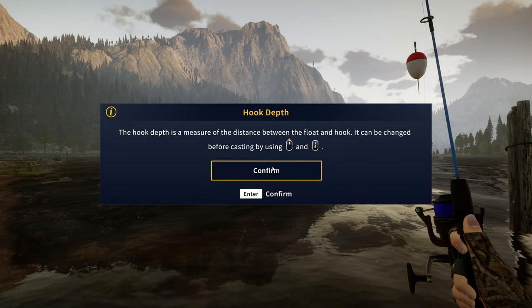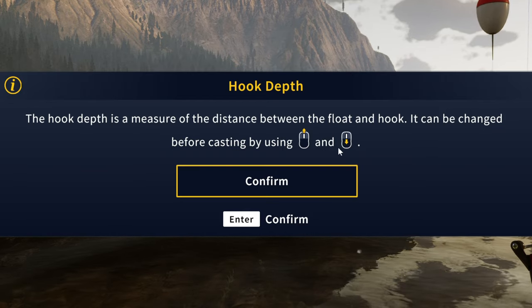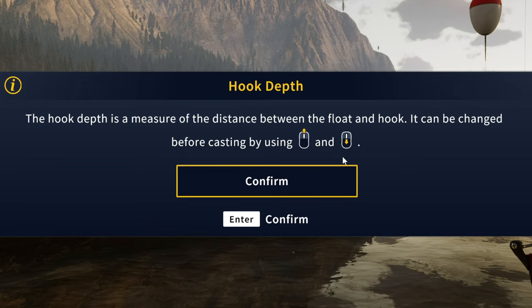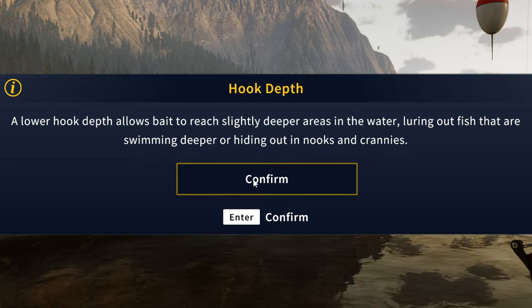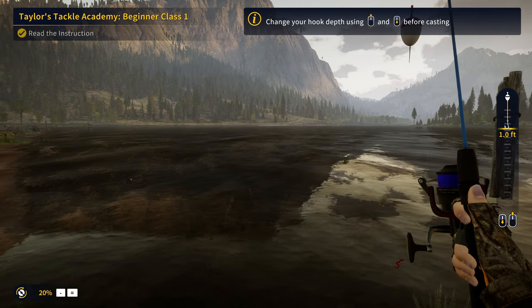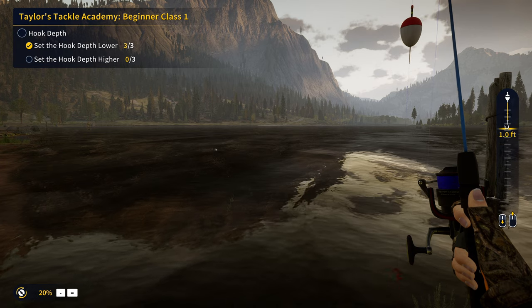It looks like we actually got some fluorocarbon as well as pearl barley — you get a ton of good stuff for doing this. The hook depth is a measure of the distance between the float and hook. It can be changed before casting, and a lower hook depth allows bait to reach slightly deeper areas in the water, luring fish that are swimming deeper or hiding in nooks and crannies. So we're going to go ahead and change the depth right here.